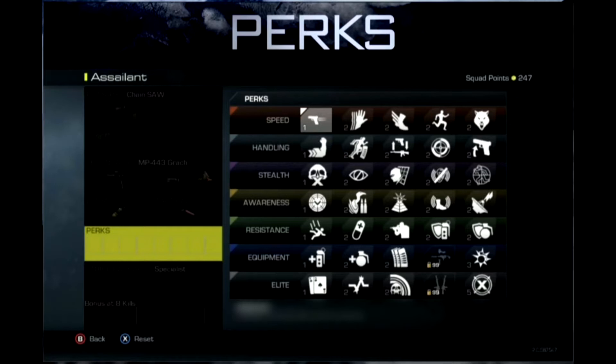Next we have Handling. First one is Strong Arm, which means you can throw your equipment a further distance — because in Ghosts they've reduced the range you can throw equipment, and running Strong Arm gives you a much larger radius like you're used to. Next is On the Go, which means you can reload while sprinting — another useful perk at two points. Next for two points is Fast Hands, meaning you can swap weapons quickly. Then Steady Aim, making your hip fire spread tighter at two points. Finally, Dexterity lets you aim faster after sprinting, also two points.